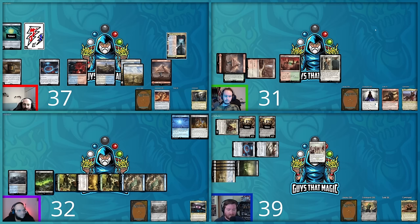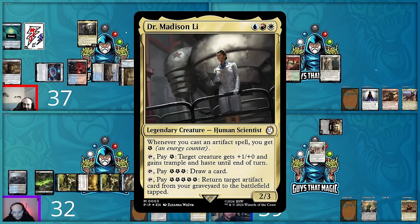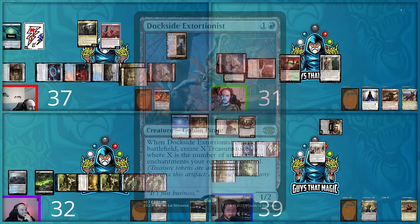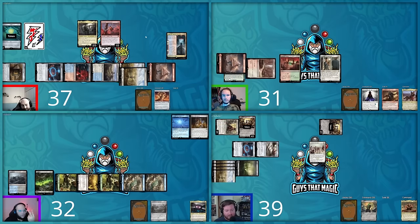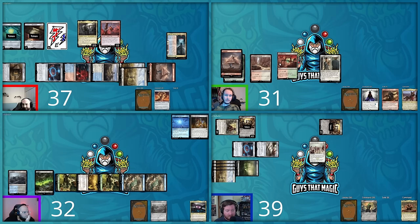Steven plays Rabble Rousing with Hideaway Five, hiding a card underneath. He attacks Hunter for seven damage with two creatures — Hunter goes to 25. Rabble Rousing triggers, making tokens equal to the number of attackers. With Anointed Procession in play, Steven makes four 1/1 tokens. End of Steven's turn. Hunter untaps, draws, considers playing The Wise Mothman but opts for a Forest instead.